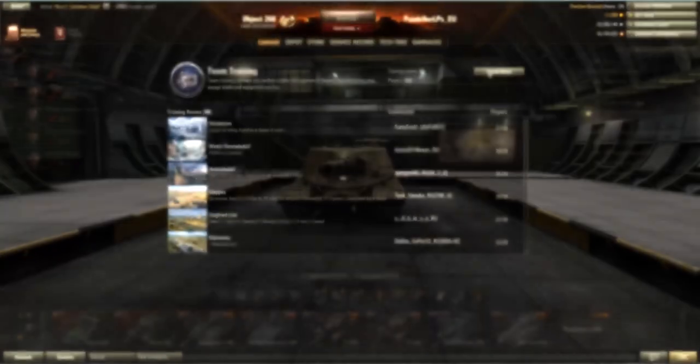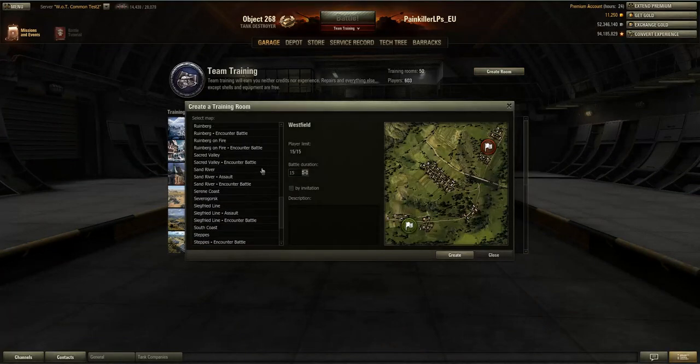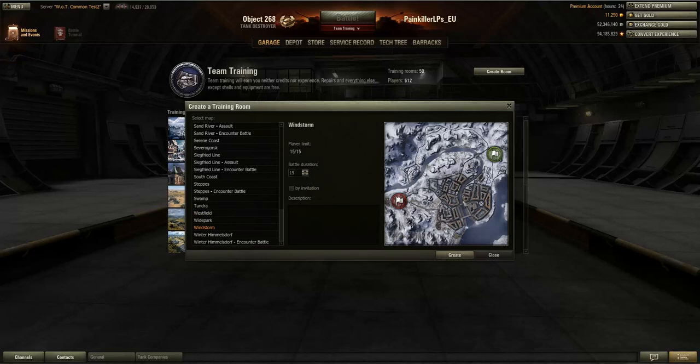First of all, there have been quite a few new maps added to the game. The first one being Windstorm — this is an absolutely new map, it's a winter map with kind of a city environment. It's a bit like Lakeville because you've got roughly a quarter of the map being city, and this city looks really a bit like Himmelsdorf — very close corners, narrow streets and so on. Combat will be quite exciting down here, and then you've got a left side where you can flank round.